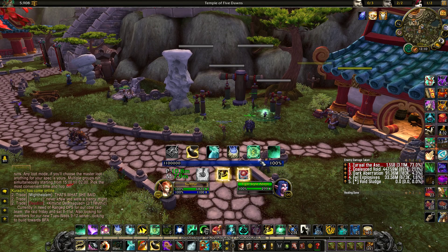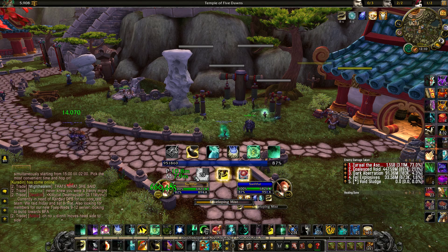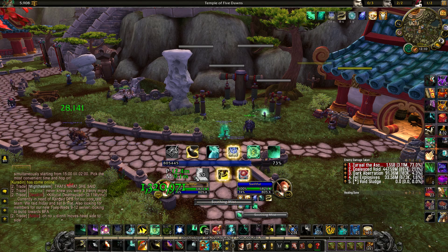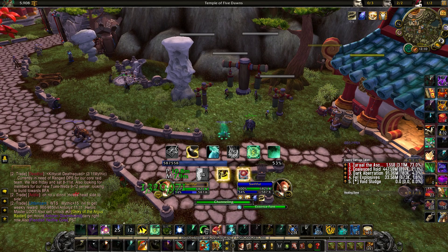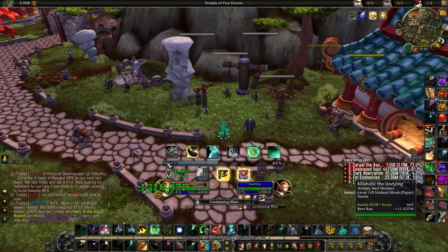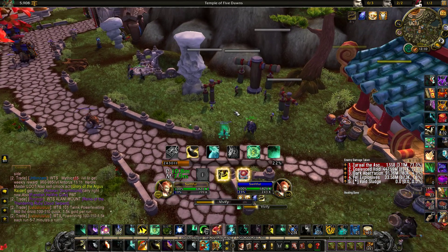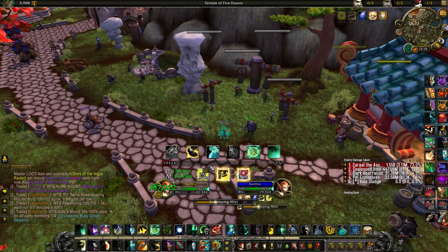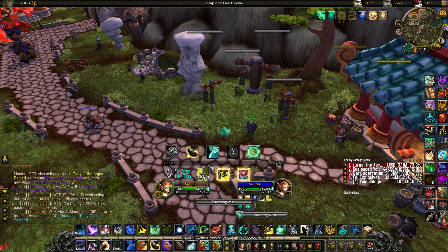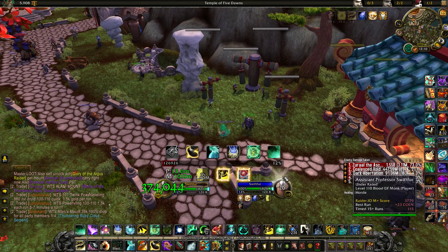We've got a nice little Mana Bar which will actually change color as we go further down. As you get closer and closer to zero, you'll go from blue to gray to greenish, into yellow, and finally into the red. If you're devouring your mana and happen to be low between pulls, you want to know that and be able to say: hey, please don't pull — I can't heal you if you pull.